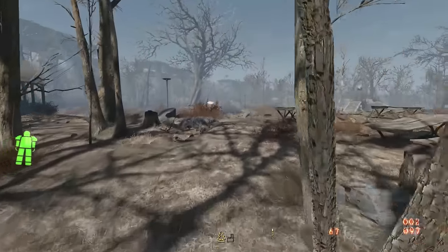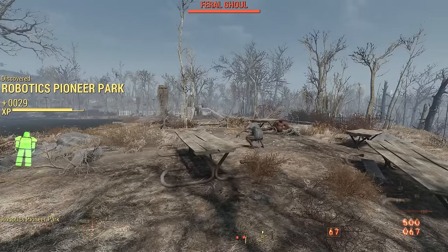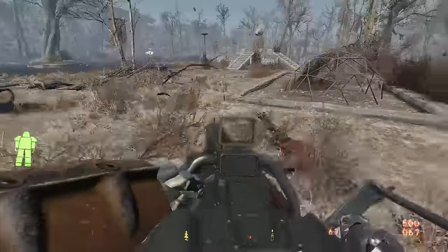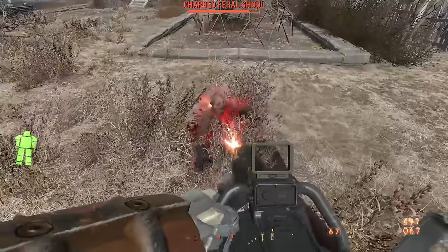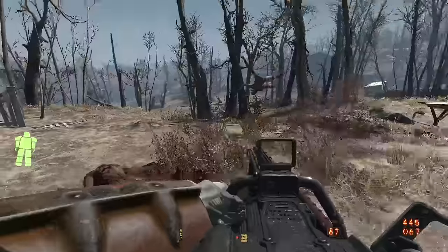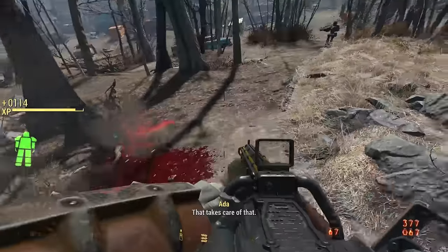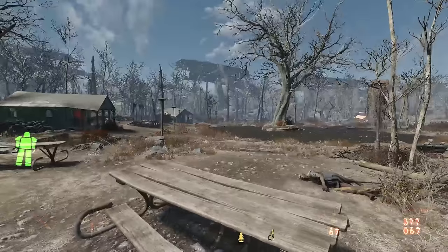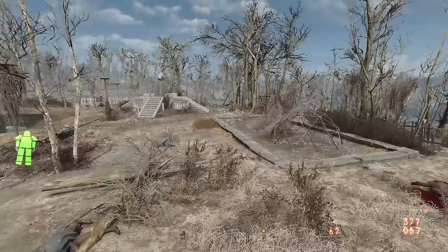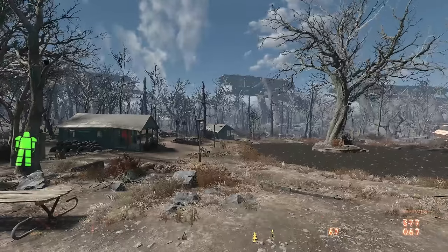Upon arrival, we find ourselves in a pre-war picnic area and feral ghouls awaken to greet us. The park itself is fairly small. We find two buildings, and that's about it. But before we discount the importance of this place, let's thoroughly explore it.